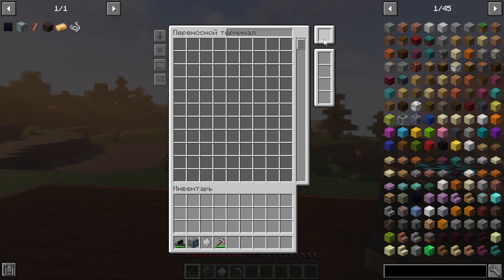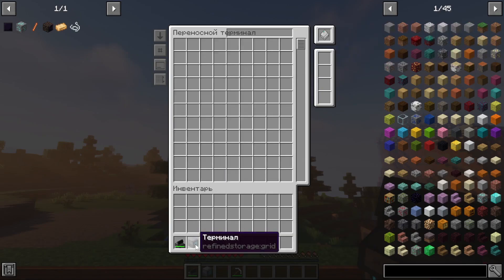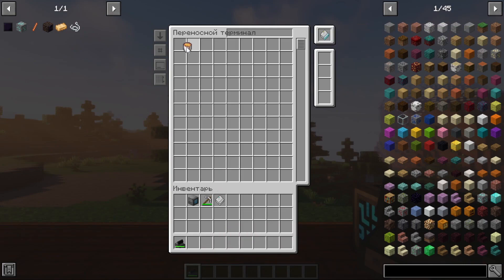Except that there are no slots for crafting. There is one additional slot which will allow you to load storage disks into it, from which you can easily load items, take them out and use them at any time. It is also possible to place liquid cells in it and, accordingly, pour or take some liquids.